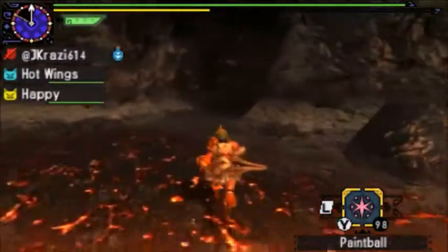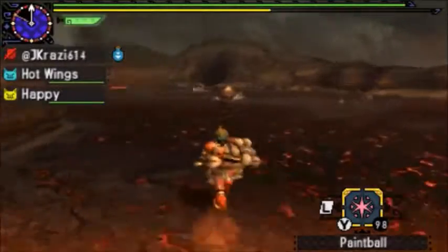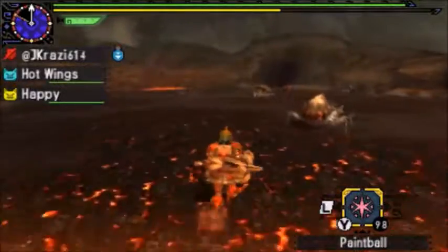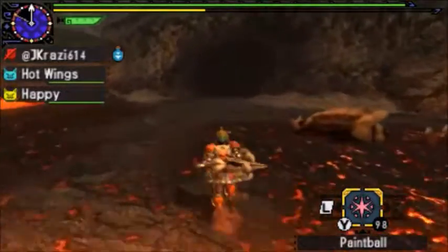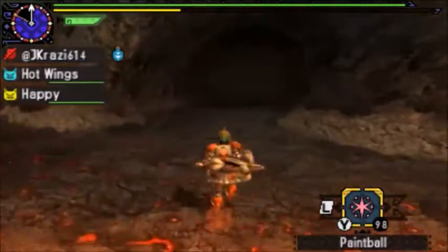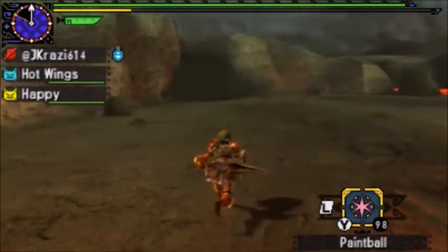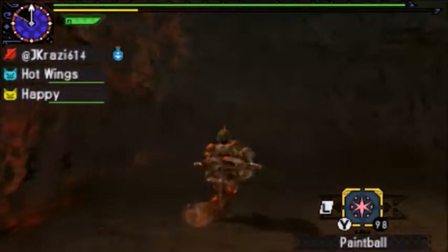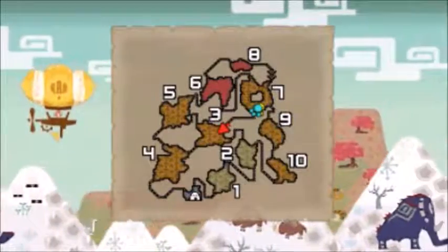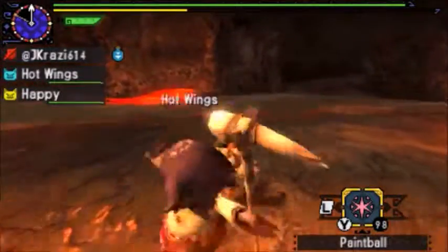I'm not exactly sure where he starts but I'll start around here somewhere. There's the little Ceanatars. I'm bringing a Mufa Sword which is level 2. He's not here — I should have went the other way. I can't remember if he starts in 4 or 5.